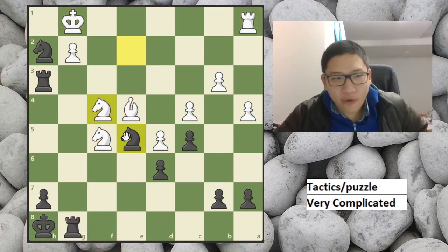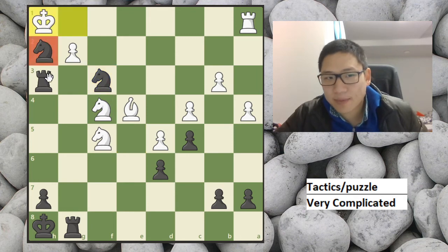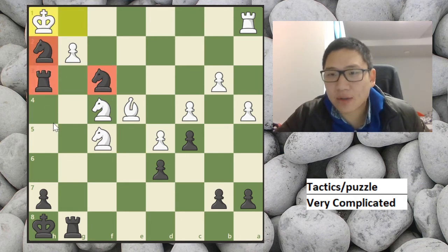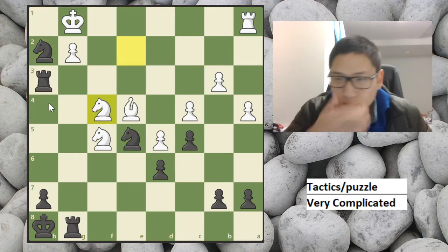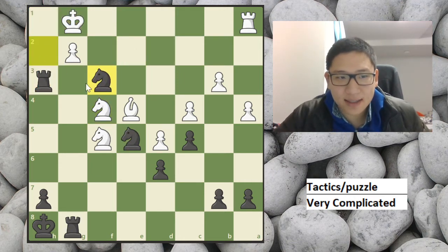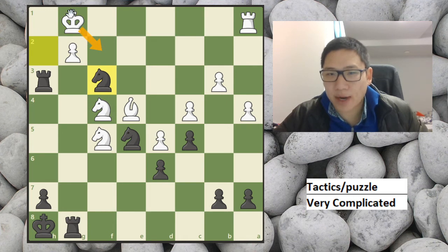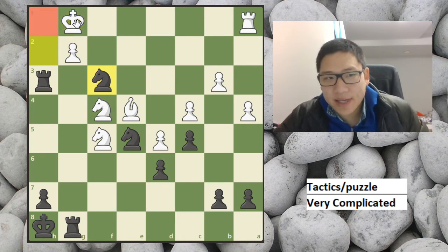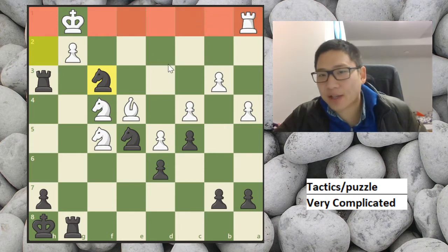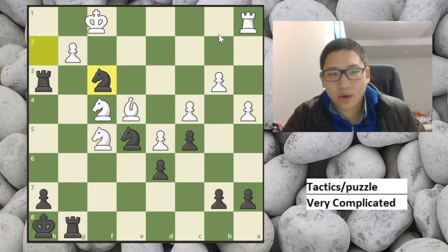If you find the move knight f3, he can go rook h1 and your pieces may look good, but everything collapses. So the move you have to find is knight f3, and black cannot go on the back rank. That's the theme in this puzzle — this is forbidden territory for the king because his rook is undefended. So if we go here, we just win the rook.